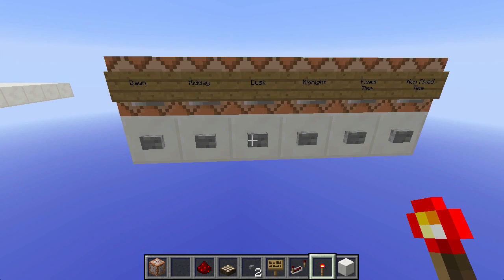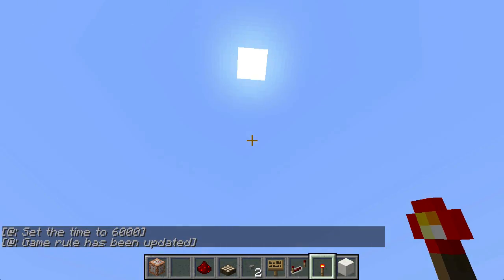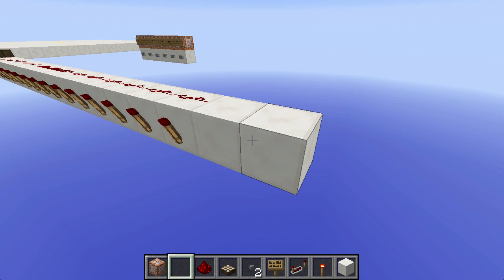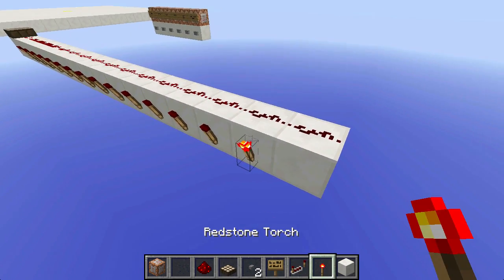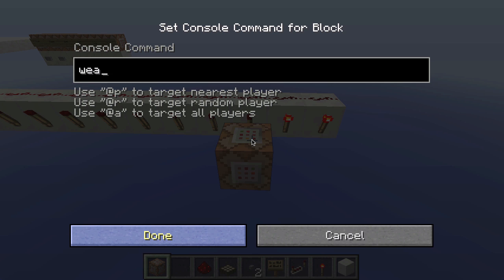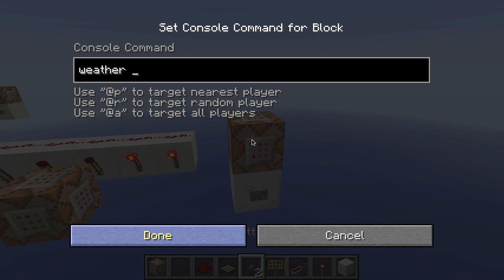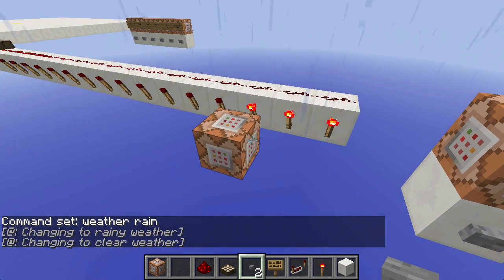To control the weather, set the map to the time you want and fix it. We need to use a daylight sensor, a row of blocks with redstone going all the way along, and torches at the side. On the first torch that is off, put a command block with 'weather clear 1000000'. I put this other command block to make it rain, just for a test. When it rains it gets darker, which turns on the torch, and that sets the clear weather.